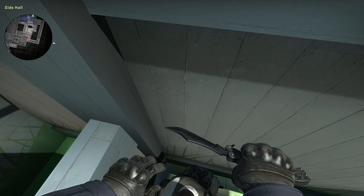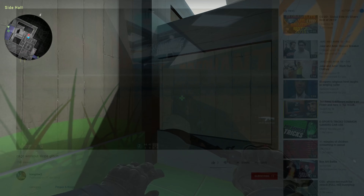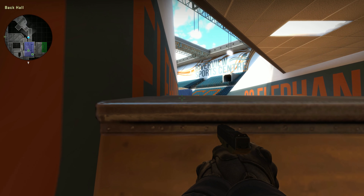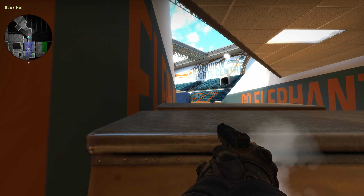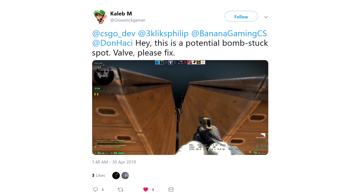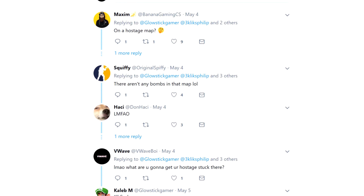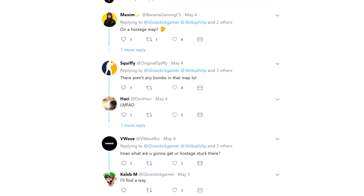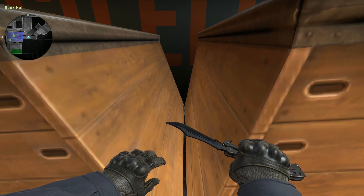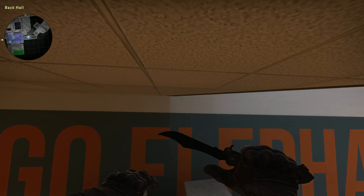I've already been sent a few on Twitter. Like how you can boost over this wall here, getting stuck down the other side. Kong found a way to look over the top of the pommel horses by sliding up the side whilst retaining pinpoint accuracy. And Caleb found a potential bomb-stuck spot just here - though a few people pointed out that it was a hostage map, so it's really a weapon-stuck spot.